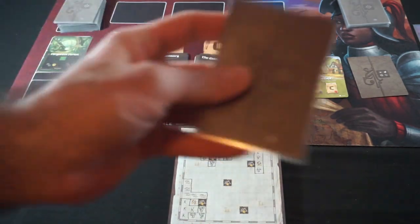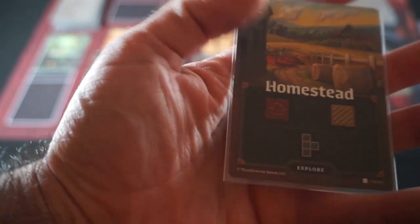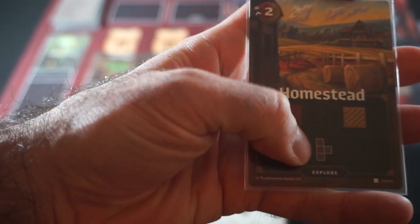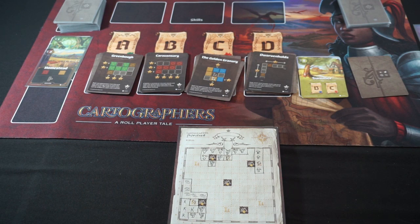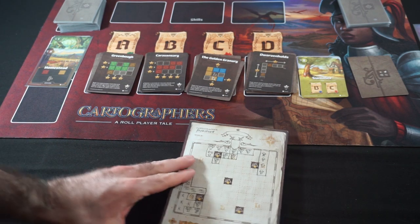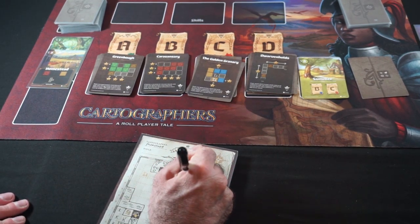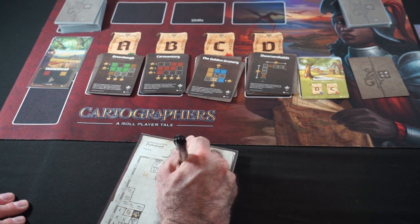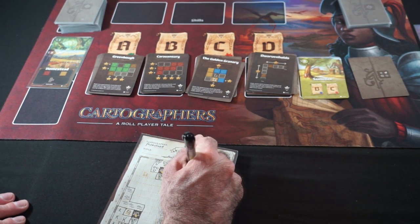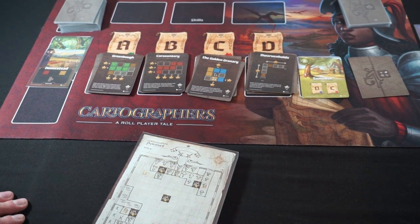That's one of eight times. Next card up in summer is a Homestead for two time. We've got a Tetris piece and we can take either a village or a farm. I think we're going to take the village — we're going to make our village cluster a bit bigger. We're going to put a village right here to make our Caravansary a bit stronger. We're up to three of eight time now.